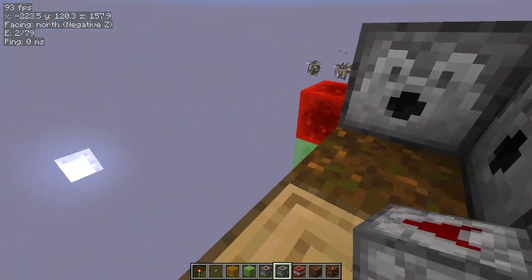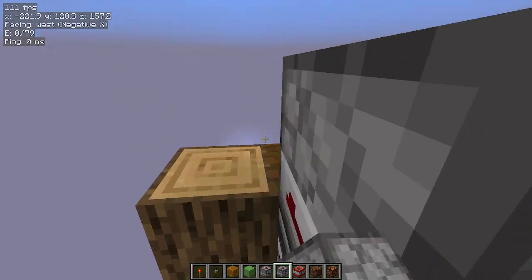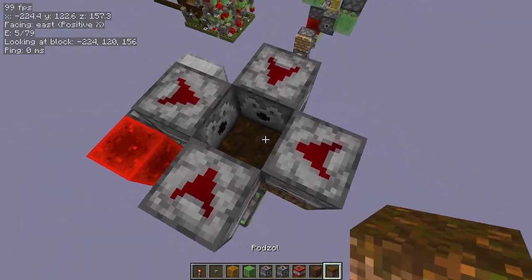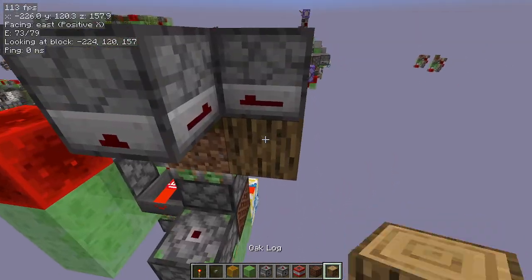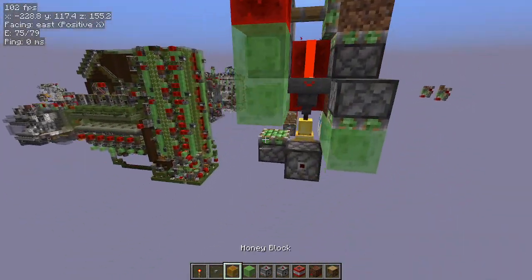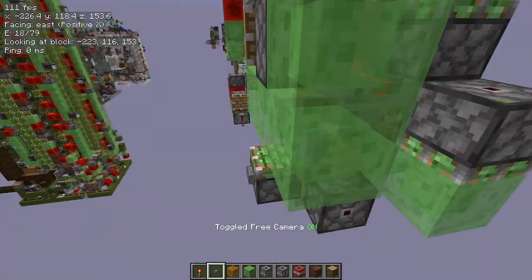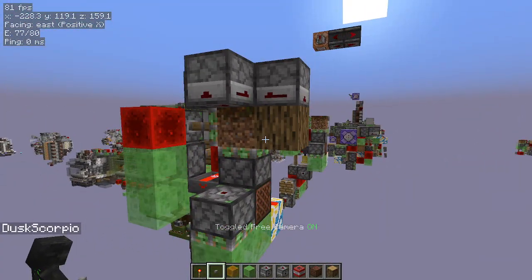If you have, say, four dispensers around the tree, for example, you can still plant your stuff in and it can get the log out. Like you can see, it still gets the log out.